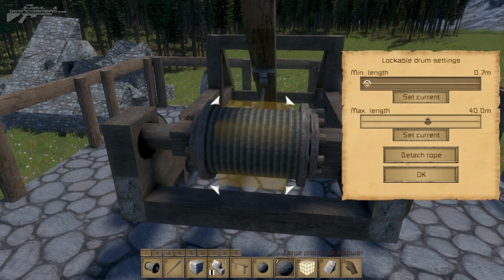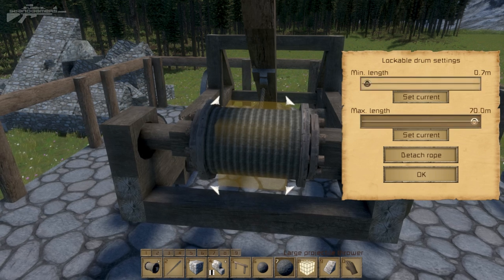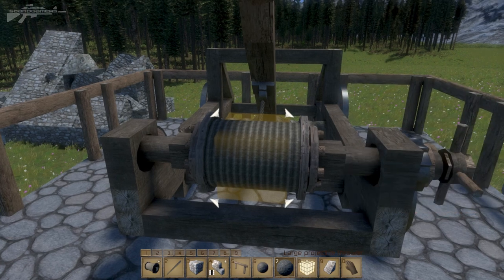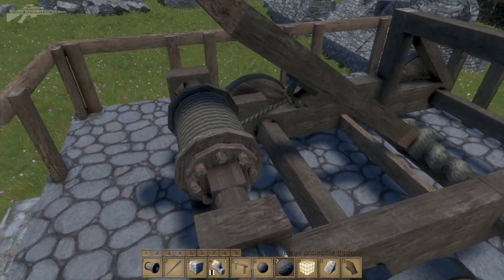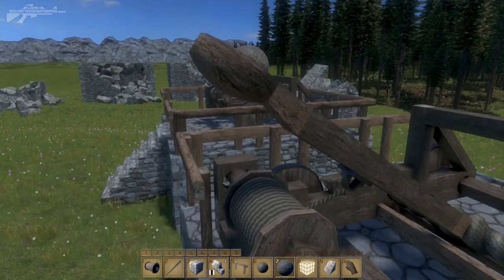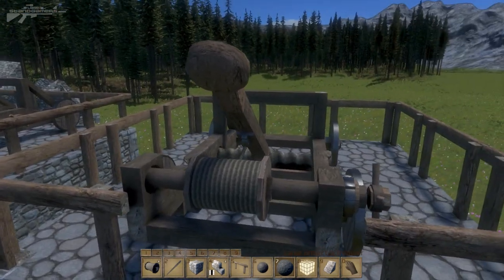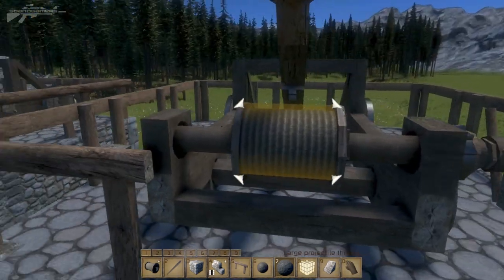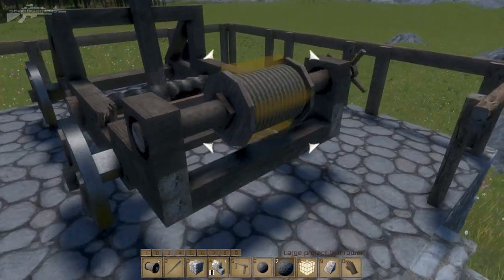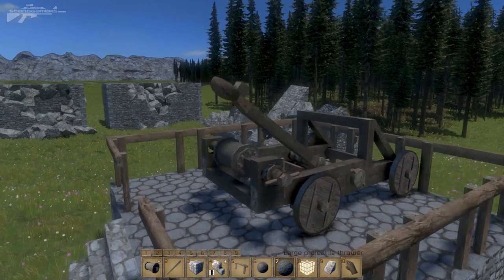The rope drum has a settings menu accessible by pressing K. It has a minimum length and a maximum length — at maximum it can go up to 70 meters. If we bring it down to 40, the minimum length is 0.7 meters. This creates a tradeoff: because of the minimum length, the rope can't come as tight to the drum as the original, so you lose a little extra pulling power. But the locking mechanism advantage outweighs the cost, since you no longer need to re-hook the rope every time you fire.